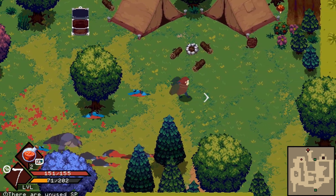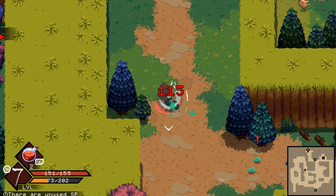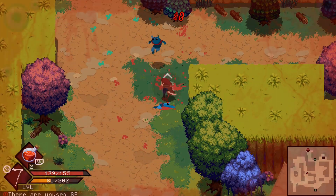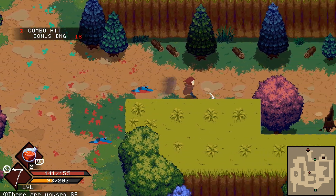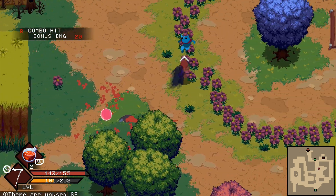If you get the flames ability, you can burn the tents and sometimes find items inside. Also don't forget you can equip different items, buy skill points, and title points in the menus. You get a skill point each time you level up, so make sure you're spending those to make things a little easier. I recommend spending your skill points on damage and health, or whichever you prefer.